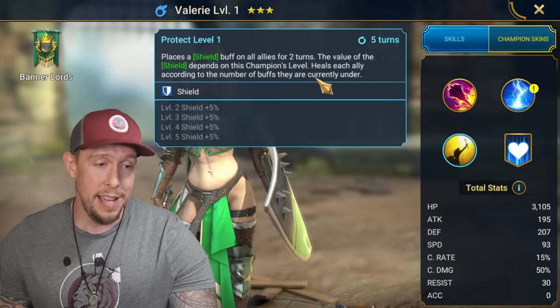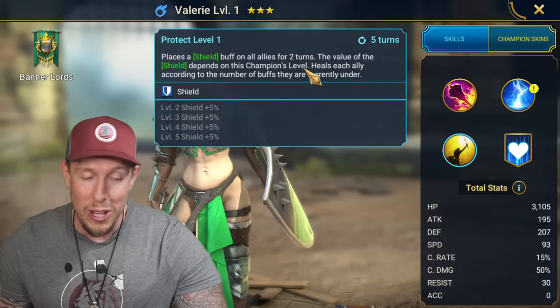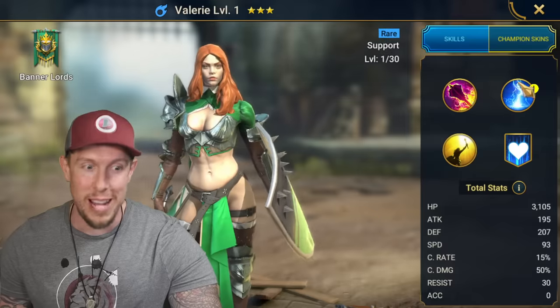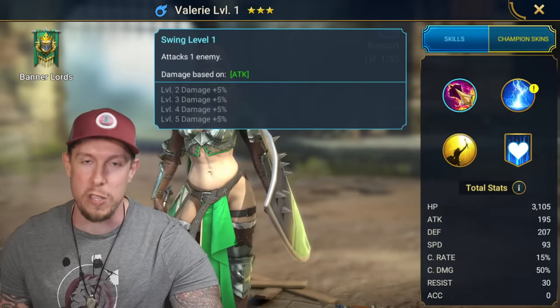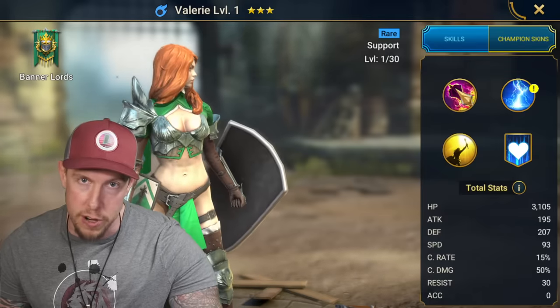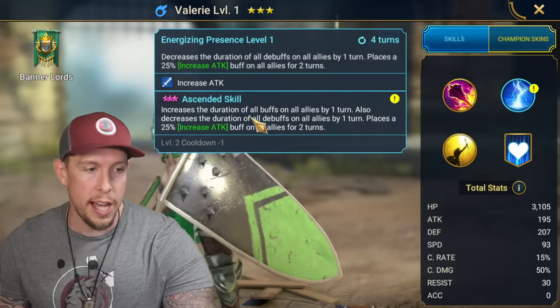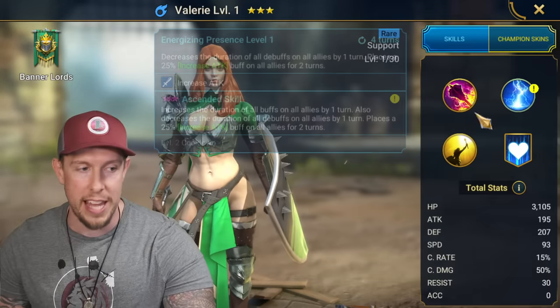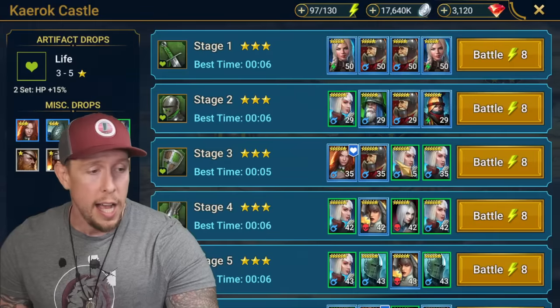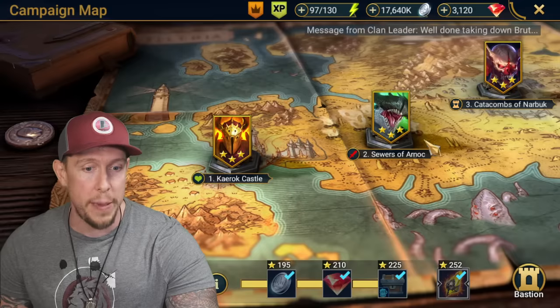The shield is dependent on level, so you're really not trying to get a lot of damage. You don't have to build a lot of attack, crit rate, or crit damage on Valerie — she's a support. You want to build her so she can stay alive. Build her fast, and you don't need any accuracy on her either since she's only affecting your allies, not the enemies. So you can build her with a lot of defense, a lot of HP, and a lot of speed. Fairly easy champion to build.